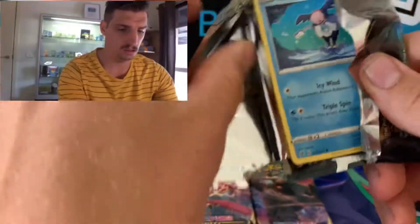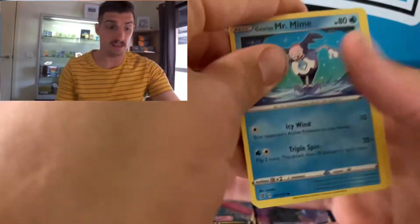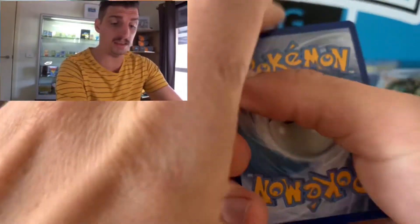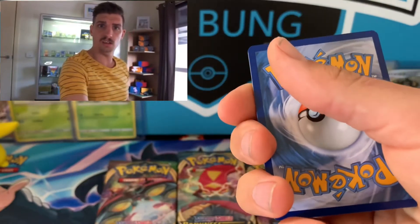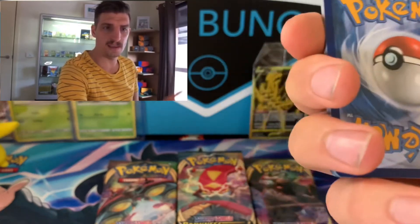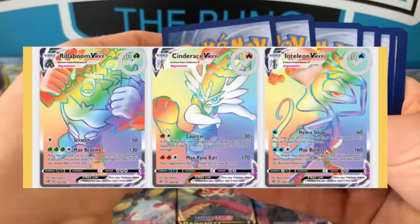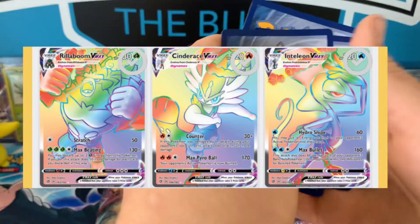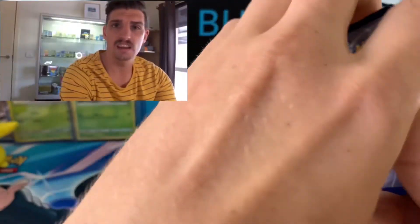That's our base set done — on to Rebel Clash. Best pull so far is that Gengar. In Rebel Clash we're getting pretty close to being complete. What we are chasing is the Rillaboom Hyper Rare, the Cinderace Hyper Rare, and the Inteleon Hyper Rare — all three Rainbow Rare starters. Let's hope we can get some magic here.